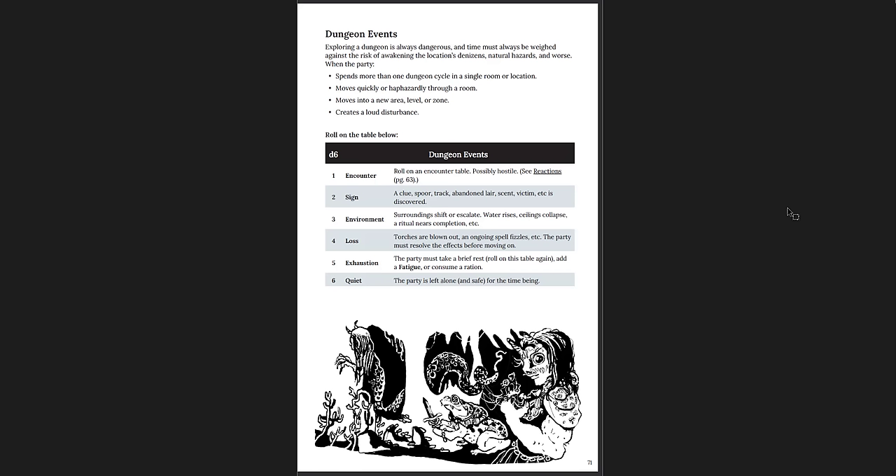Cairn does it more interestingly — when you're going to have a random encounter, instead you roll on the table. There's a 1-in-6 chance of an encounter; otherwise, something else happens. There's a chance nothing happens on the 6, but you still have to consume a ration, take fatigue. There's a loss, environment, sign result. I like that — it's more variation, less combat heavy.